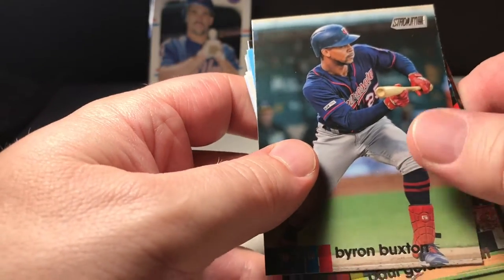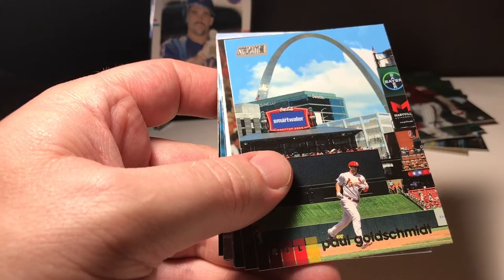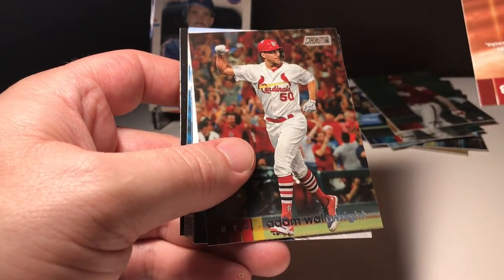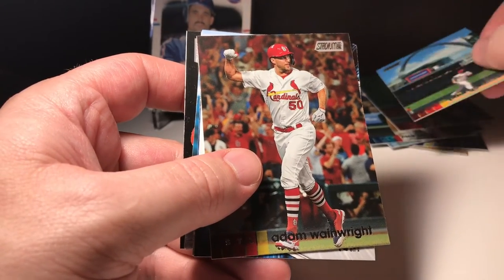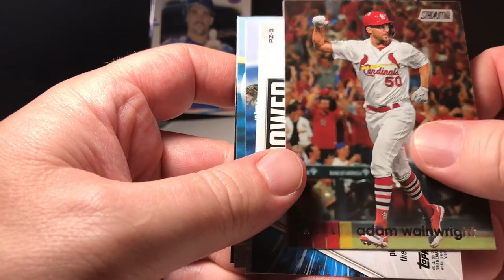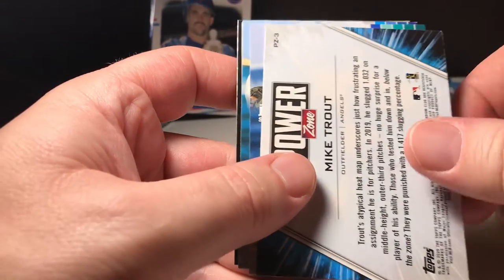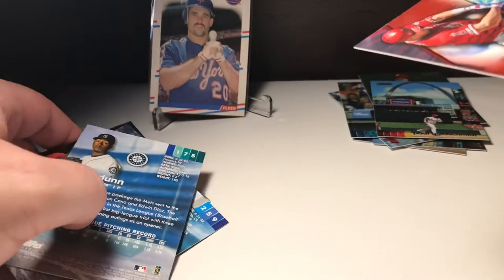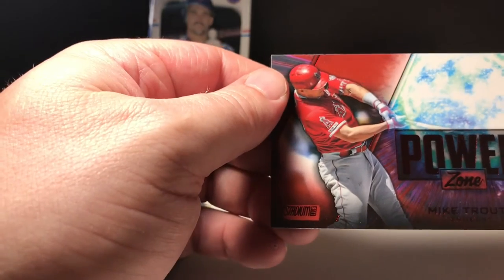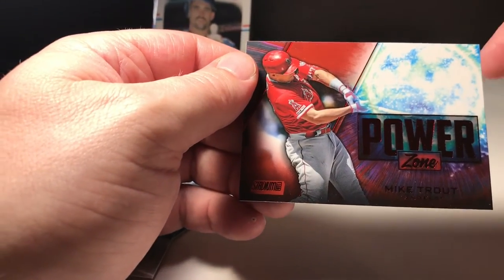Byron Buxton. Goldschmidt — Goldschmidt had another good year. Adam Wainwright. Oh look at this — whoa, that's nice right there! Power Zone Mike Schmidt.